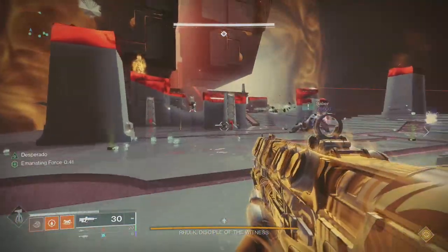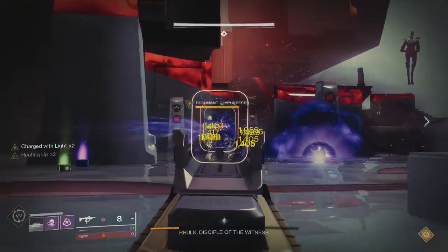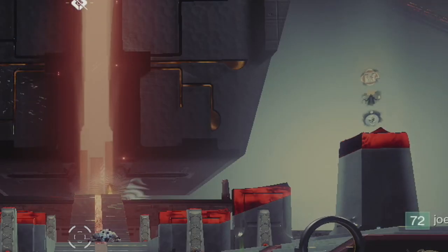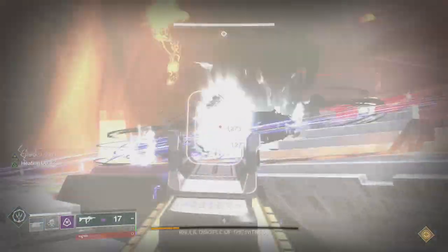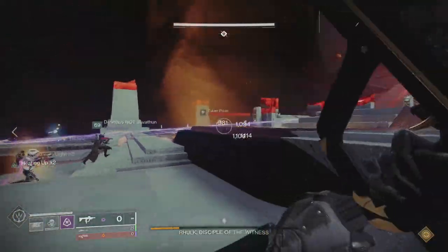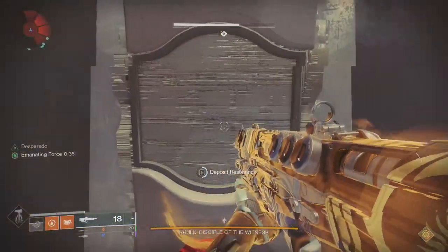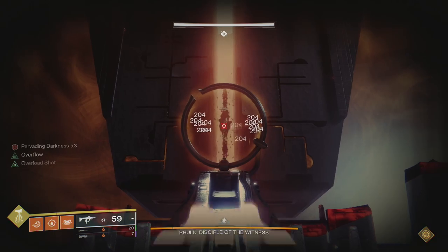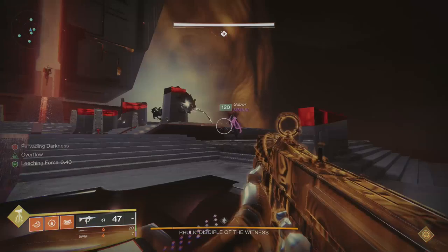Once both people on the laser team have emanating force, add control needs to kill the Glyph Keepers that spawn somewhere in the arena. Just like the last encounter, you'll need someone with the buff and someone without the buff to read the sigils and find the matching one. Once you find the matching one, someone without a buff calls out which pillars the matching sigils are on — it will be on two pillars, called out like this: L1, L2, L3 and R1, R2, R3. Once called out, have the laser team dunk their emanating force at these pillars. You'll rinse and repeat this process two more times — you need to dunk three sets of emanating force to get to damage phase.